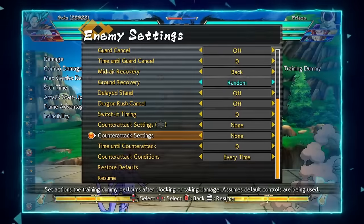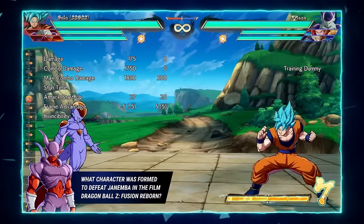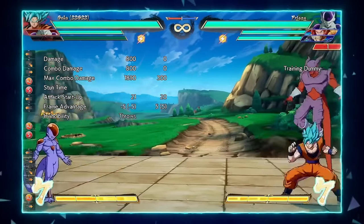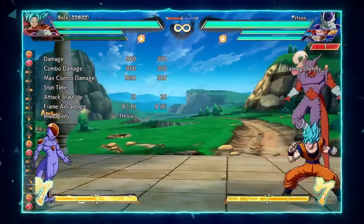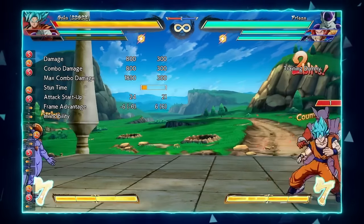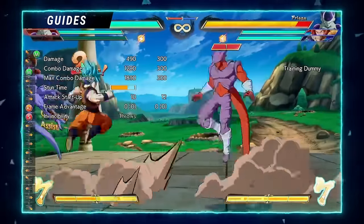Something this assist does that almost no other assist does is that it's ki blast invulnerable. Since he has a sword, most sword attacks become ki blast invul. If I call it correctly, the ki blast will bounce off him every time. Against a character like Frieza, who has the most ki blasts in the game, it's very important to have an assist like that.